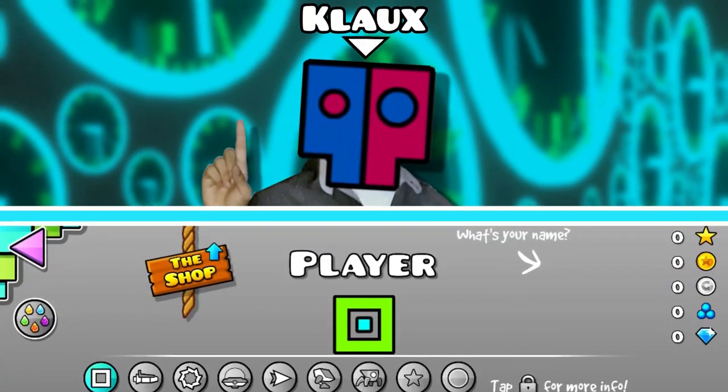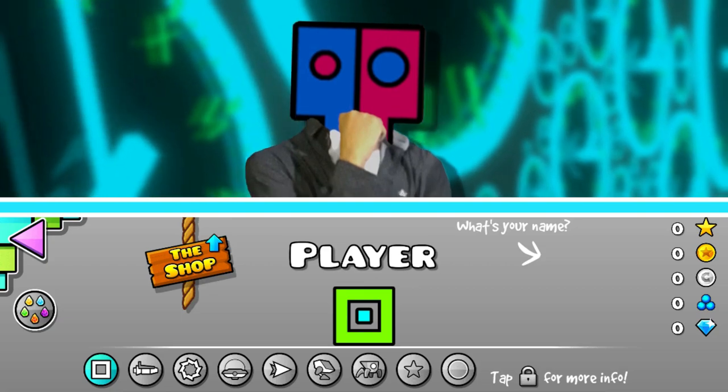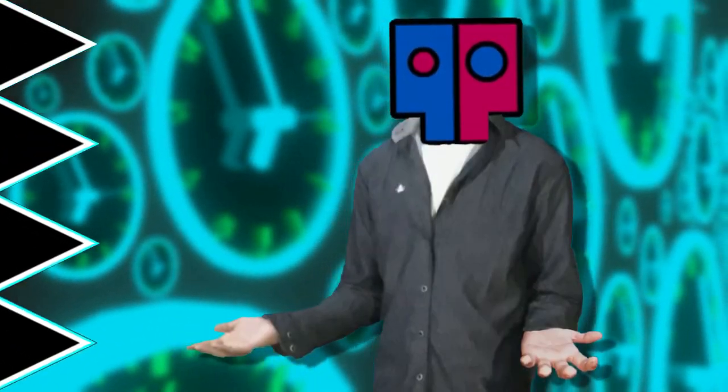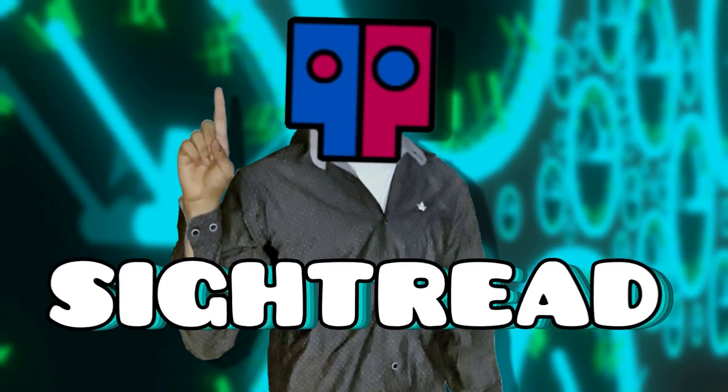A classic mistake that new Geometry Dash players usually make is focusing too much on their icons to make sure they don't get too close to any obstacles. And while that might seem like a viable strategy at first, it actually hinders your ability to sight read.